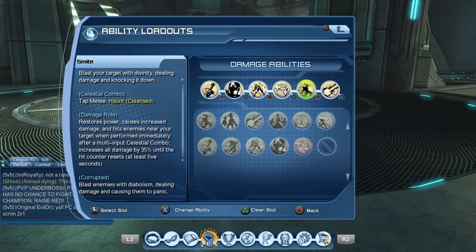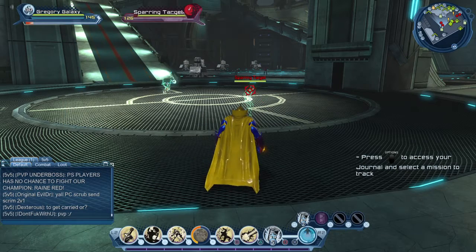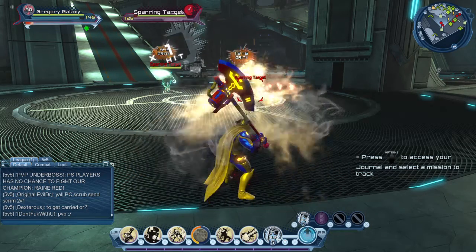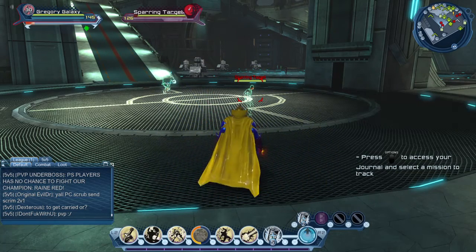Celestial is a combo power. As soon as you first hit the power — in this case you'd hit R2 and Square — it says 'Celestial Combo: tap melee,' which means tap Square again. It's much like Hard Light or Atomic. You hit the power and then tap melee again and it gives you that extra combo move. For Retribution, you tap melee, then tap range.